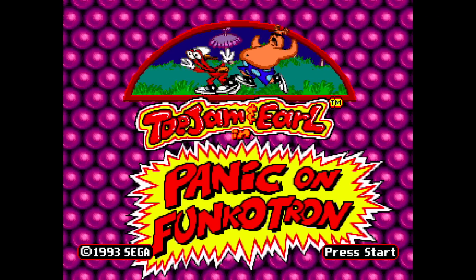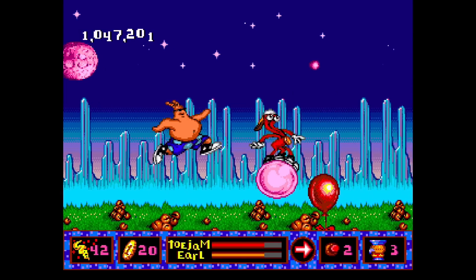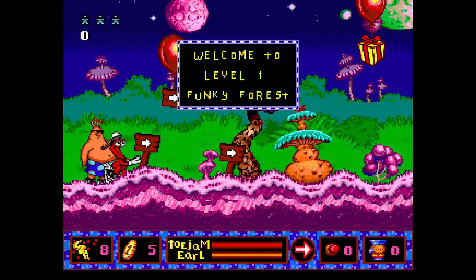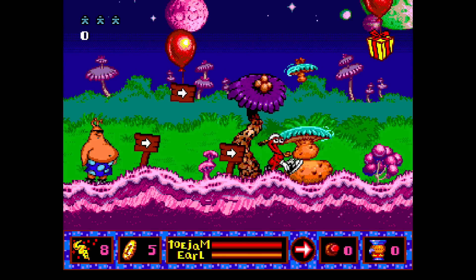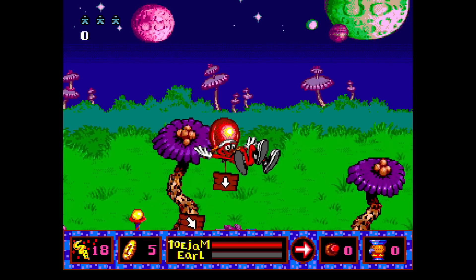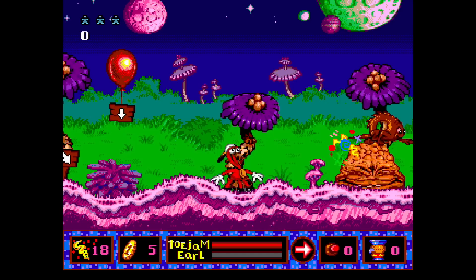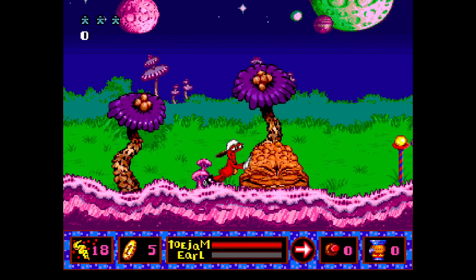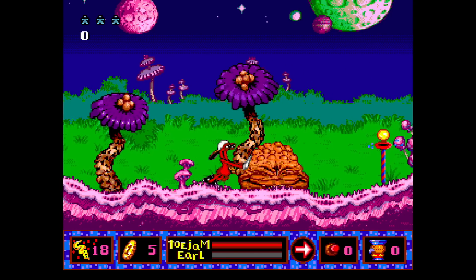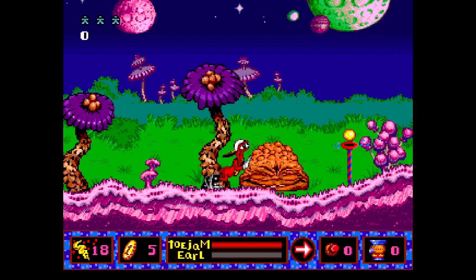ToeJam & Earl: Panic on Funkotron — we didn't get the original ToeJam & Earl, but we are getting this one. You can play two players simultaneously or solo. Wacky, crazy, zany sounds and music — it was all about the groove and the beat. They were looking for new mascots, and ToeJam & Earl fit that bill. The first one was kind of fun, but I never really cared for this side-scrolling one. I'll give it a C.